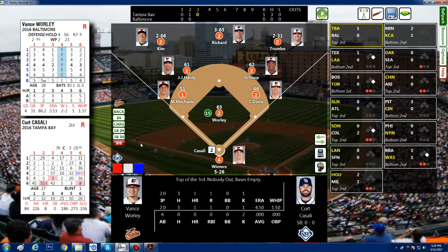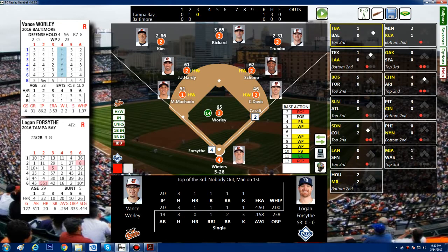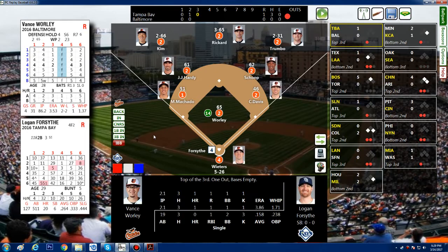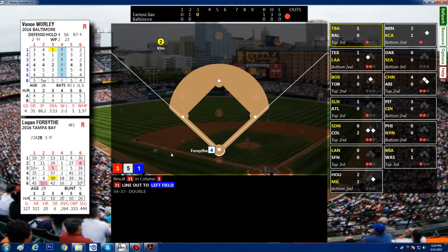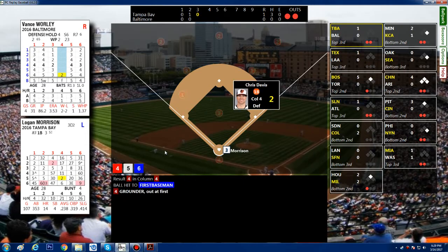Top of the third: Worley walks a batter, then a base action — hold rating check — Worley picks him off at first. One out, bases empty. Logan Forsythe, who had a single, hits a liner to Kim in left for out two. Morrison pops up to second. No runs, no hits, none left on.